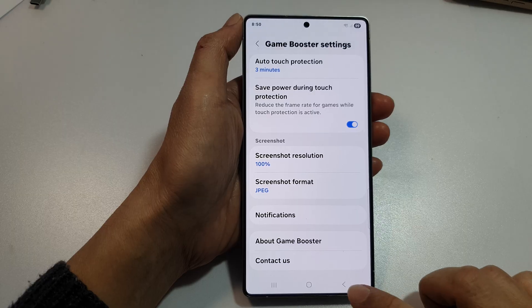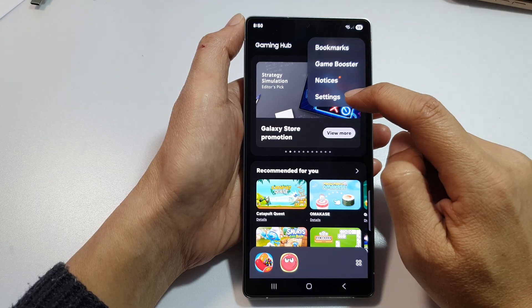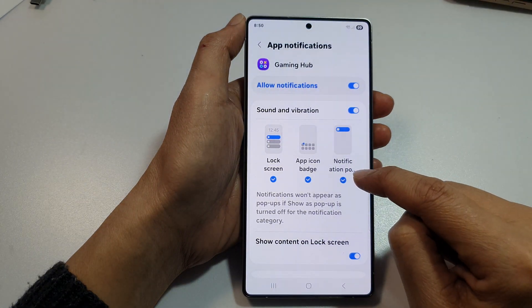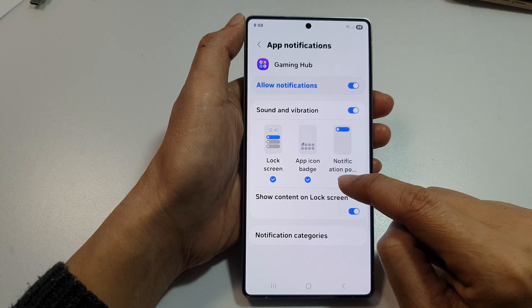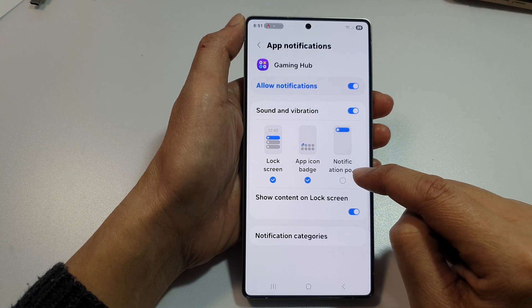Now we go back to the game page. And from the Gaming Hub, you also want to go to the top here, tap on the More button, tap on Settings, scroll down and tap on Notifications. Then you can also turn off notification pop-ups here as well. Turn that off to prevent any pop-up notifications while you're playing a game.